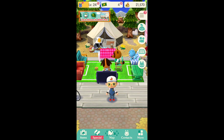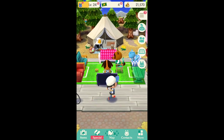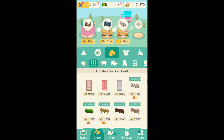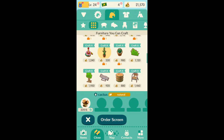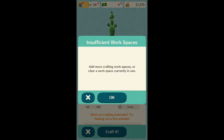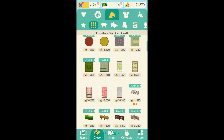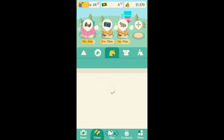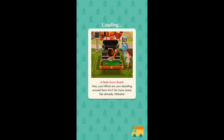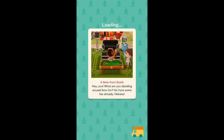Another objective of this game is the furniture collection itself. To get furniture, you go into the crafting menu and you can craft things through Cyrus. You click on it, go to the order screen, and you can craft it. Right now I just don't have enough space for crafting since I already have two items crafting. You can also collect furniture by buying it through the marketplace over here.